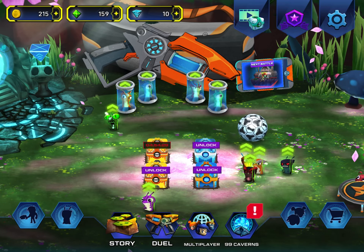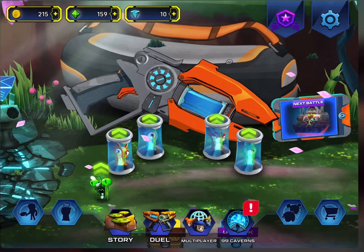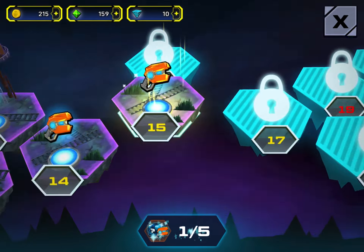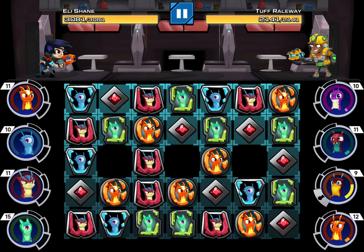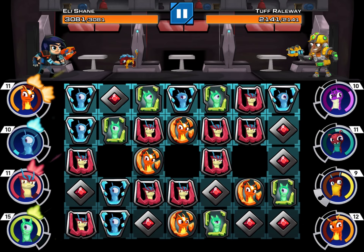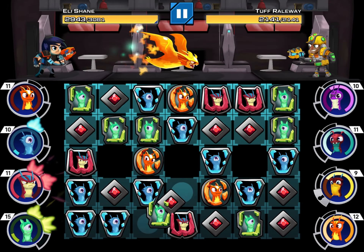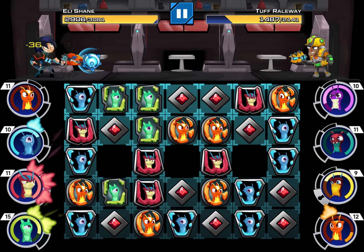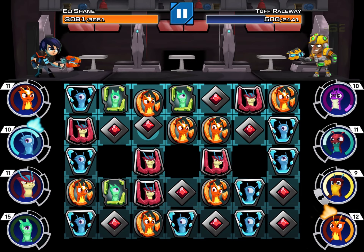Welcome everyone back to another video. Today we'll be playing Slug It Out 2, part 2, and we're gonna continue on with story mode. We're not gonna play too many games like we did last video because they get longer — they have more HP, which means it takes longer to finish them off. I will be playing this game a fair amount because I need to get 500 gems.